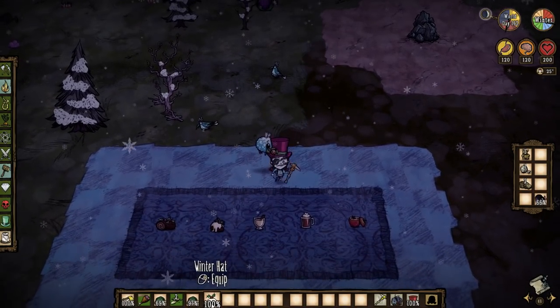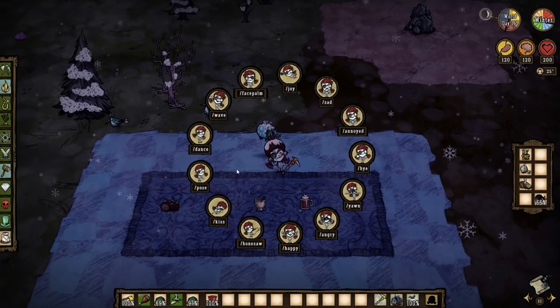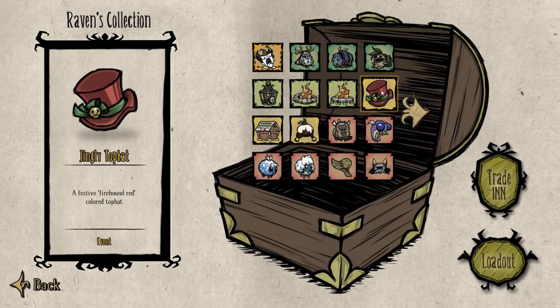There's also a ton of winter skins — a bunch of stuff. I like this one. You got the jingly top hat, and these are event items, so this is just like how the Halloween one worked. You get these for the winter and then they're gone.